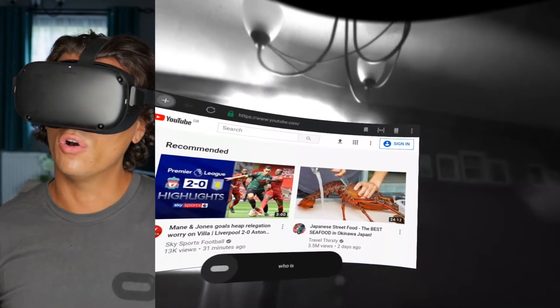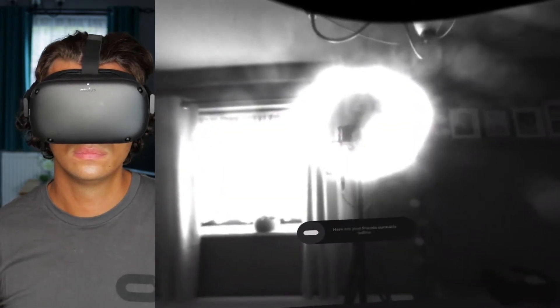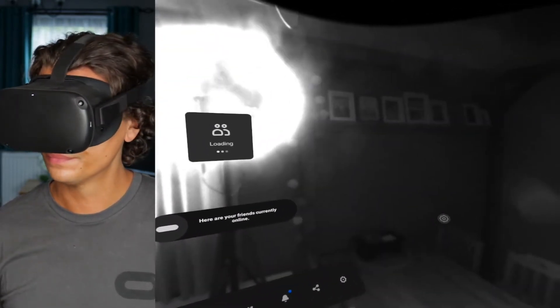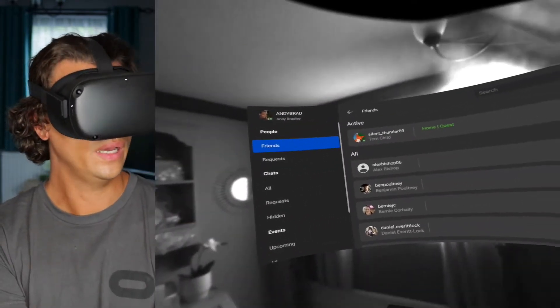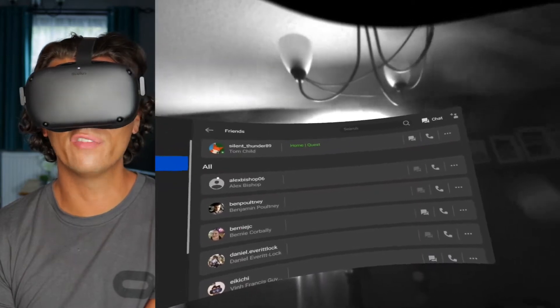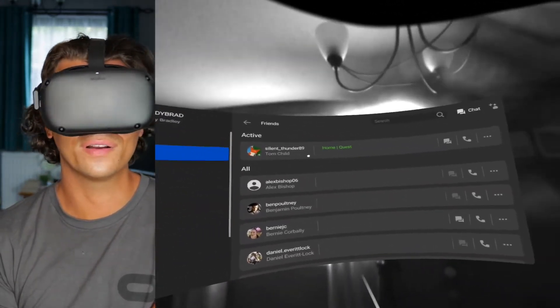'Who is online on my friends list?' — 'Here are your friends currently online.' Okay, that has actually worked. I don't really have many friends on my Quest, but I've got one there.